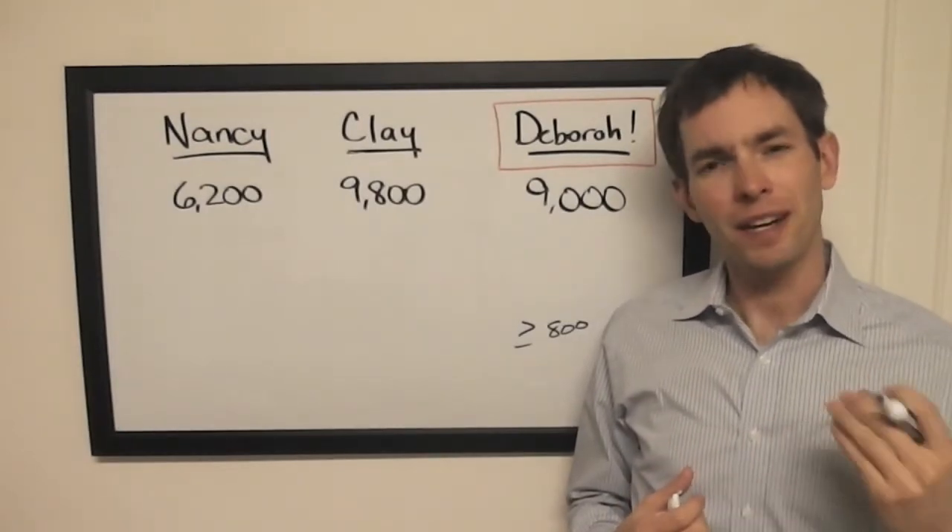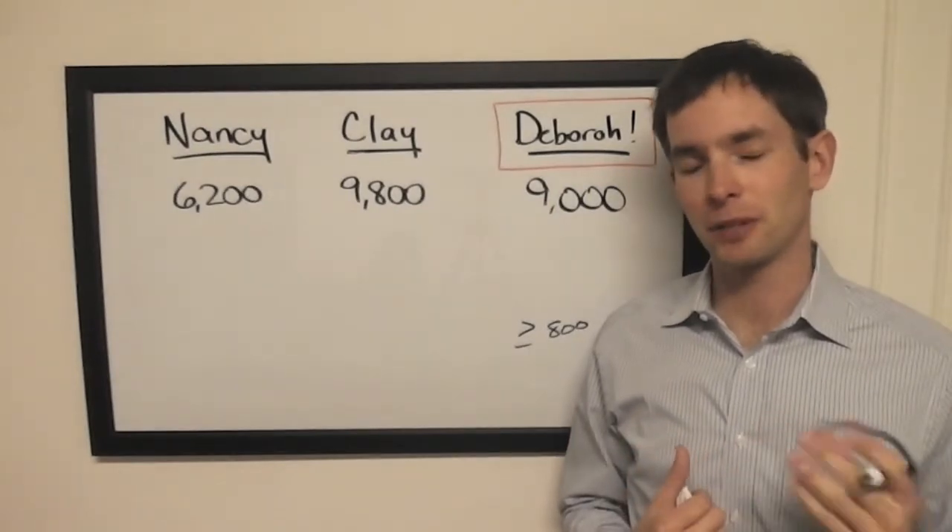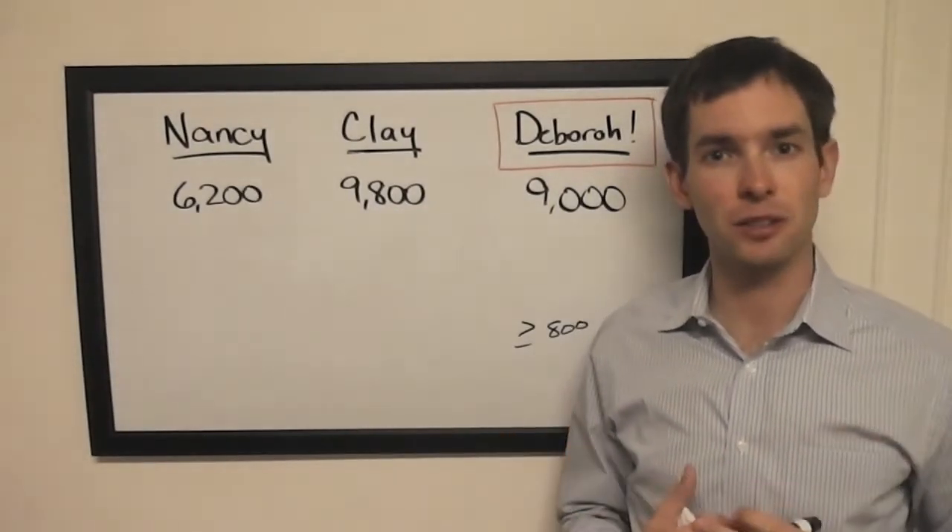The question you want to ask yourself is: if I get this wrong, how do I best position myself for Final Jeopardy? The best way to do that is to find a wager-to-tie situation that works.